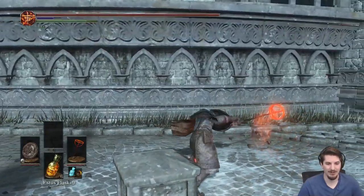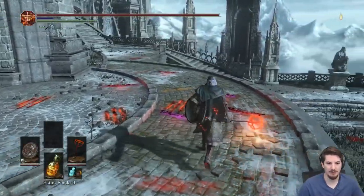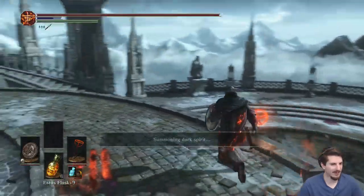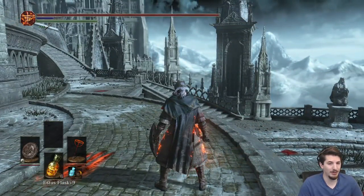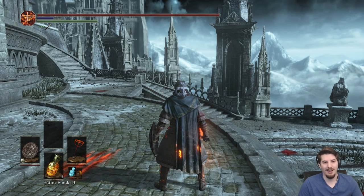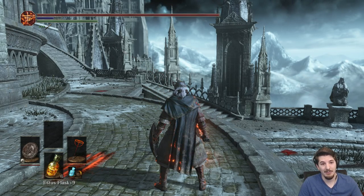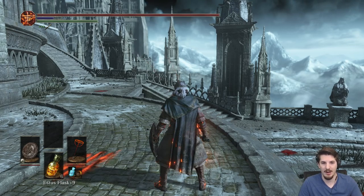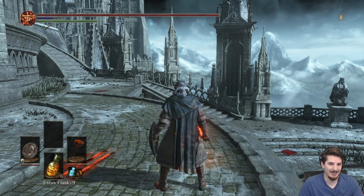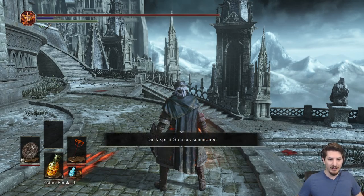In hindsight, actually two-handing and going for the skill when he had a parrying dagger out — that was extremely stupid and really could have backfired and should have backfired. Because all he would have had to do is hold his ground and press parry at any point during me hitting him. And because it's a multi-hit attack, I would have been dead. It would have been very, very bad.